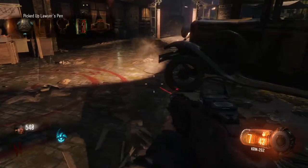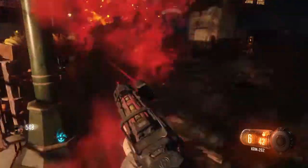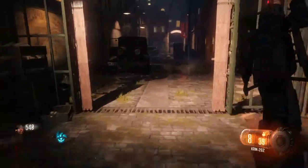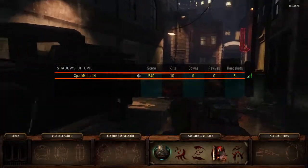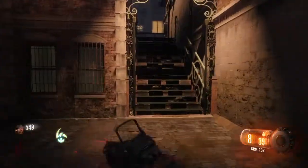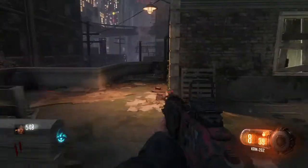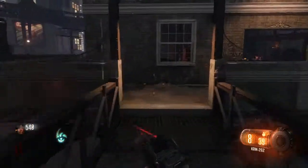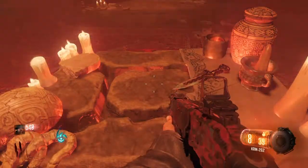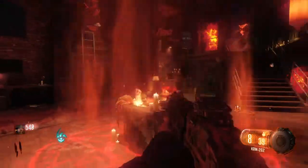So then what you do is you pick up this fountain pen that drops in the box right here. This guy shows up. Now that you have both the fountain pen and the summoning key thing, we can come up this way and it leads into this other area over here. I'm going to try to do the ritual — sometimes I die when I do this — but you just come to this altar.